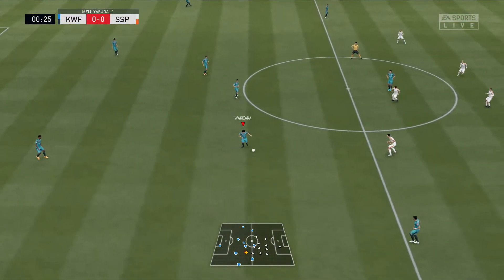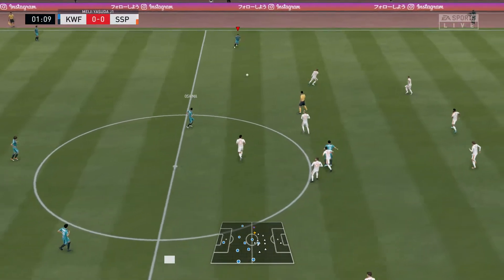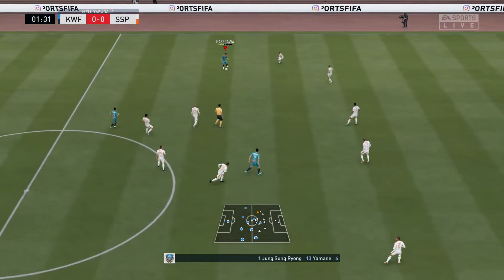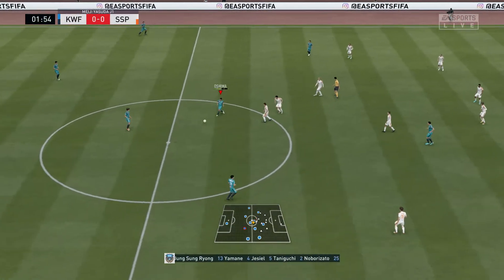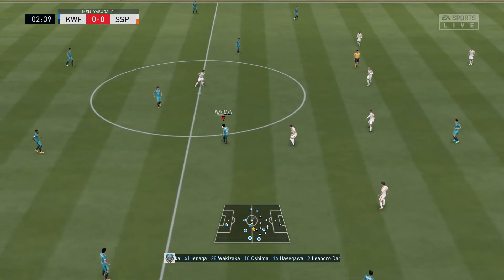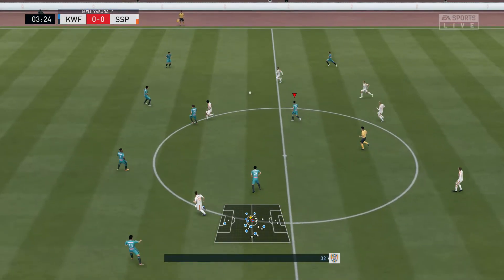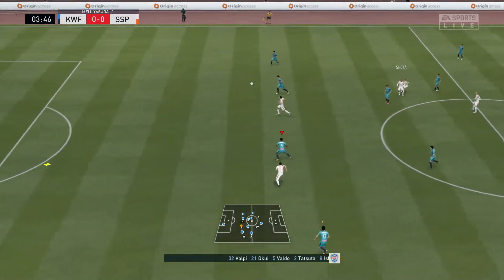And so the battle commences. The initial eleven today for the hosts — a fairly conventional 4-5-1 setup. That back four will be protected throughout the game with the five midfield players in front of them. It's really important that they support that lone striker when they do have the ball.